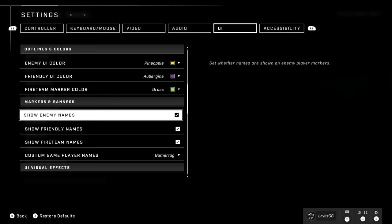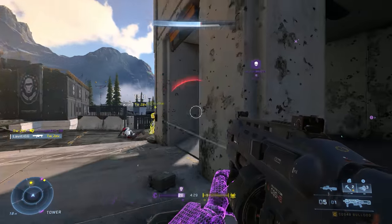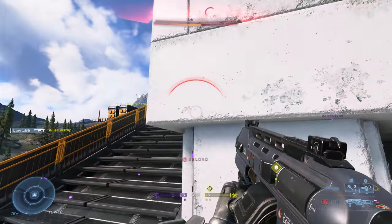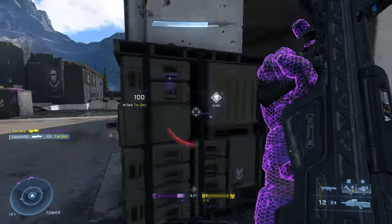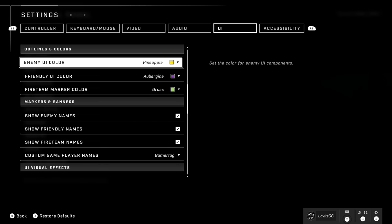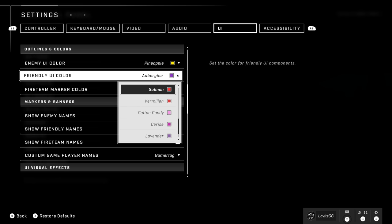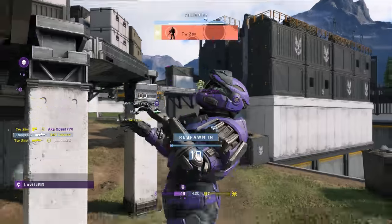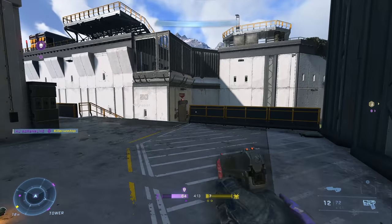I also like turning on the show enemy names option — it's a legacy setting that can give you insights into the player you're dueling. If you watch pro gameplay, they often know the pros they're versing by name. A lot of viewers asked about my color settings — you can and probably should change the outline color within the settings. I prefer using pineapple for opponents as it's super bright and easy to see, and for teammates I like blue or purple, something easy to distinguish between the two. There are a lot of cool accessibility features in Halo Infinite.